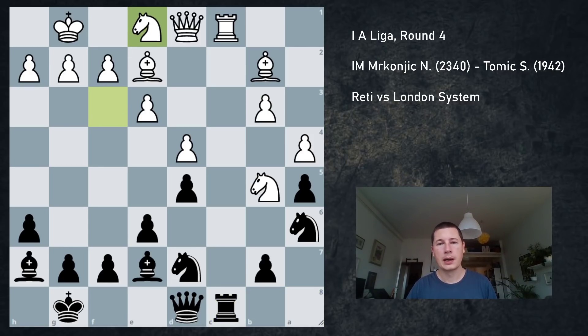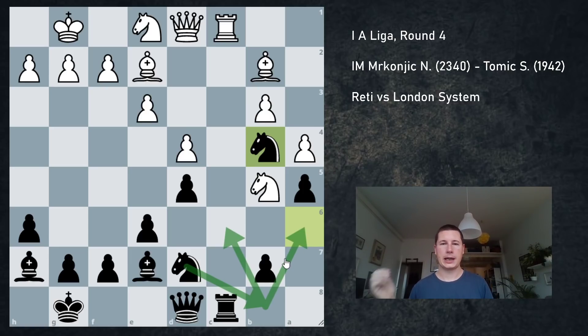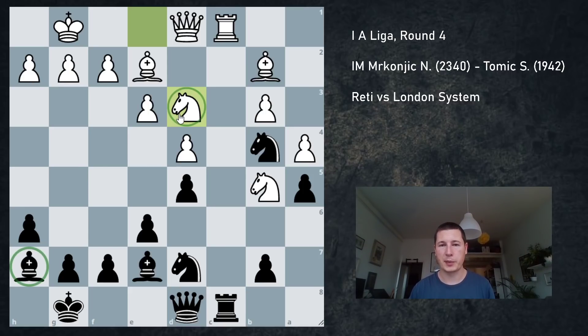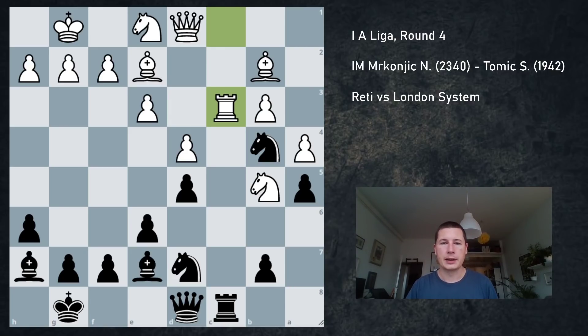Rook c8 before knight b4 — I want to challenge the c file. Knight e1 is a very nice move, controlling the b4 square, so once I play knight b4, if he plays knight d3 I snap that off immediately. The whole idea is I need to keep a piece on b4. If I can keep a piece on b4 then I'm controlling the entire queenside. My follow-up plan is knight b8 with either knight c6 or knight a6, ensuring that once pieces come to d3 I can safely exchange and plant another knight into b4. He plays rook c3 instead.